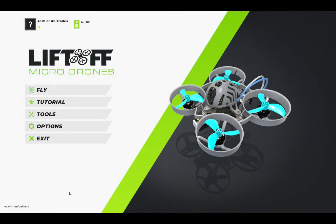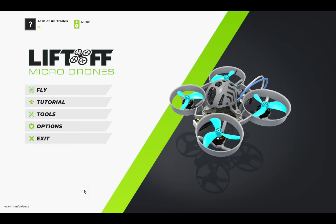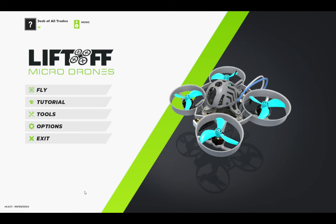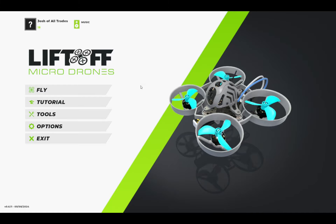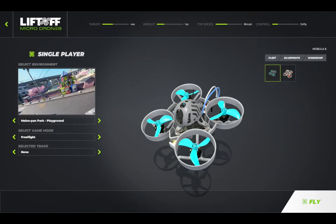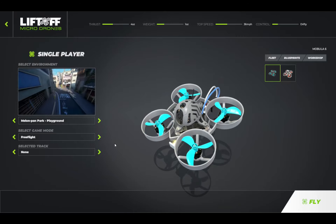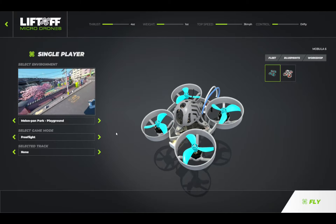Today we're gonna do something a little different — it's a video game review sort of thing. I typically don't do these, but the only reason I'm doing this is because recently I've gotten into drones and learning how to fly FPV, or first-person view. I am by no means an expert pilot, but this has helped me get off the ground, and there's a lot of good carryover from playing the simulator to actually flying in real life. What I'm showing you today is a new map in development called Melon Pan Park Playground, and I've got early access to this. I just wanted to show you how expansive and beautiful this map really is and all the cool little features it's got.